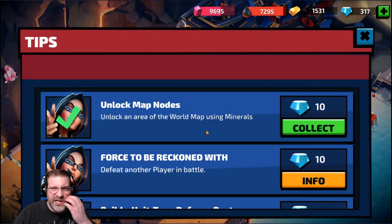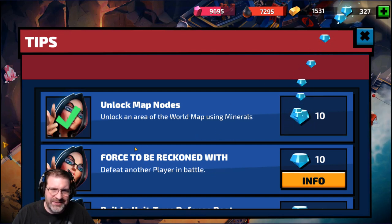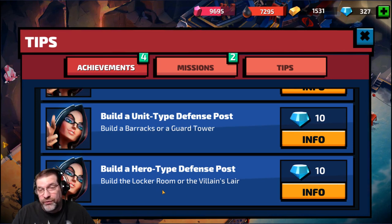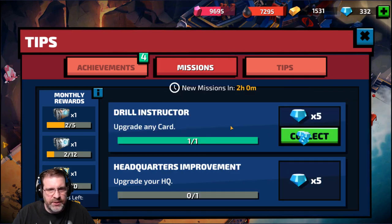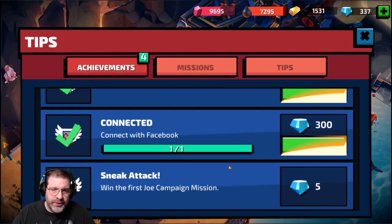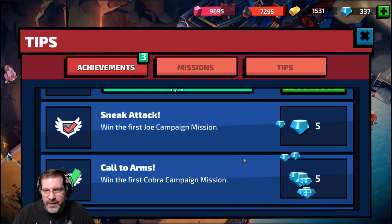Over here are your quests — these are your daily missions you want to do to collect your gems, diamonds, crystals, whatever they call them. Things like: defeat another player in battle, build a barracks or guard tower, build the locker room or villain's lair — which is all dependent on which faction you choose. There are also achievements: join an alliance, connect with Facebook, win the first Joe campaign mission, which I've already completed. So I'll go ahead and grab these rewards as well.